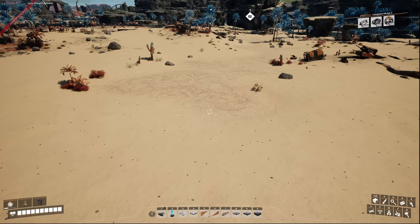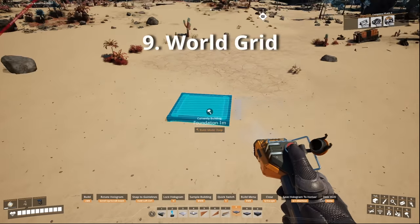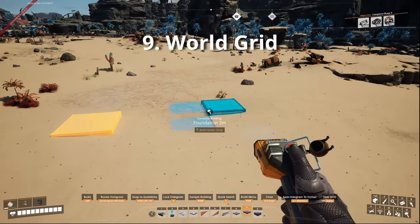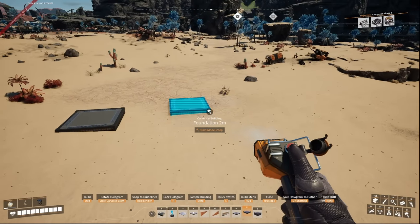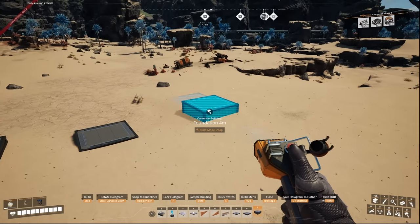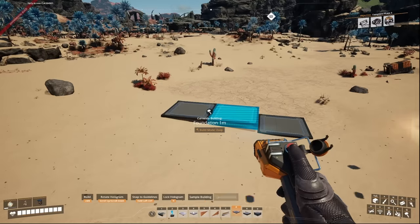When building in Satisfactory, remember there is a world grid — it surprises me how many people still don't realize this. You can activate it while placing a foundation by holding Control. Remember to use 2m or 4m deep foundations, as 1m foundations won't share the same height offset as 2m and 4m foundations, though with experience you can blend the different heights together quite easily.